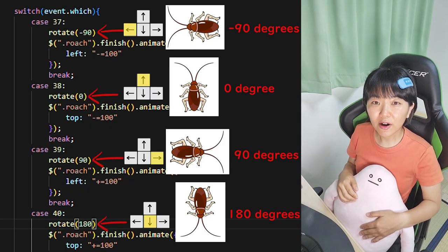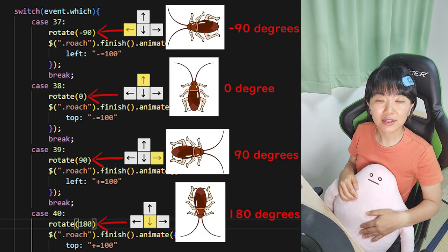These are the angles that the roach switches to when the arrow keys are down. Okay, then reload.